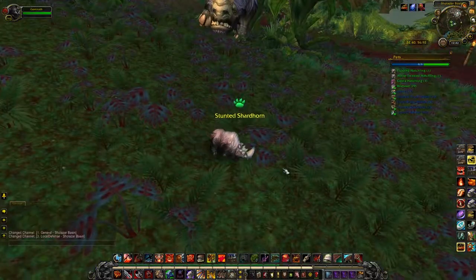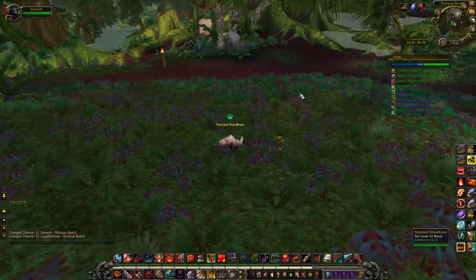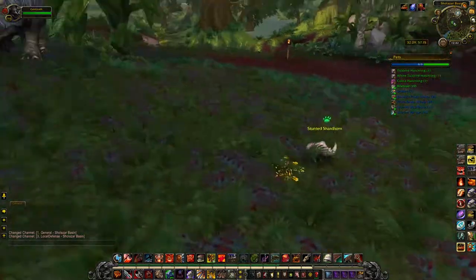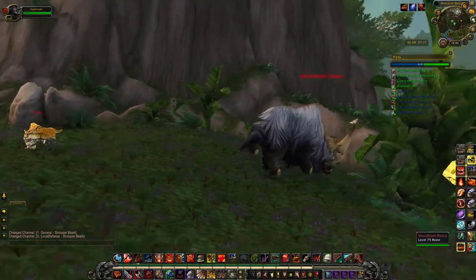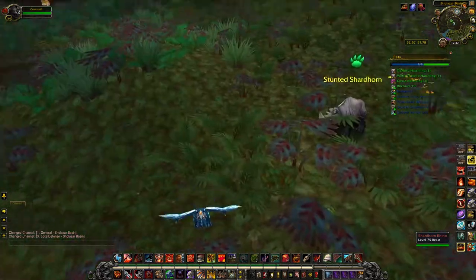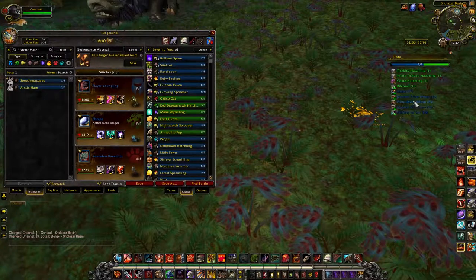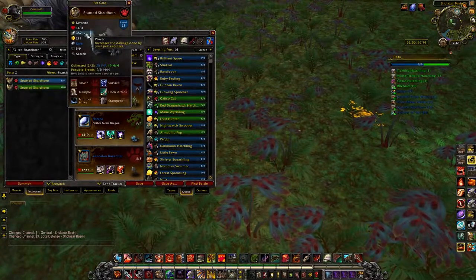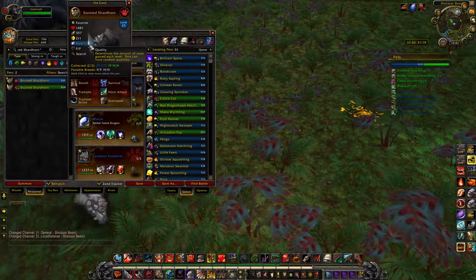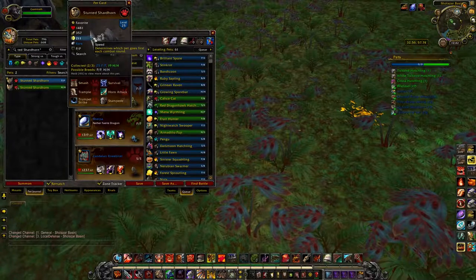We are now in the Sholazar Basin and there are three awesome pets here. First is the Stunted Dire Horn — he's got the same model as the big Dire Horns in the zone and he's really cool. His Power/Power breed has 357 attack. Most Power/Power breeds top out at 341, so he hits very, very hard.